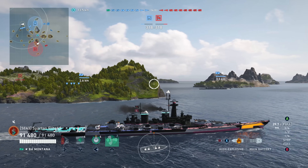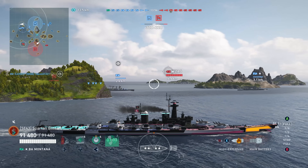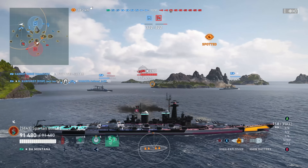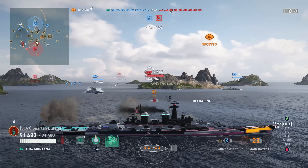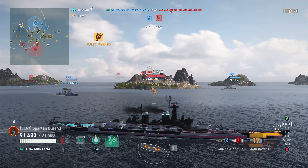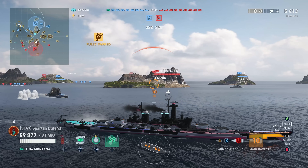The Napoli gets through pretty quickly — it's got good concealment and good speed, so more power to you. But the second cruiser gets spotted and — oh my god, hello Zao. I went to shoot the Zao and the game switched targets. I realized I had HE loaded because this was the first game I ever played in the BA Montana. That being said, it wasn't a bad salvo — we still ended up with 5,000 damage.